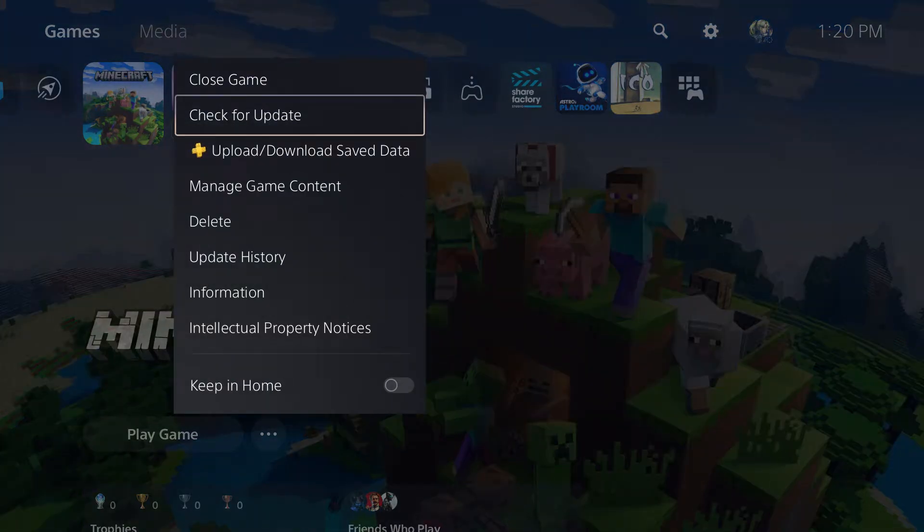But if you are already signed in, it's entirely possible that you just don't have the latest update. The way you want to get the latest update is to right-click, or press the options button, on the game itself.